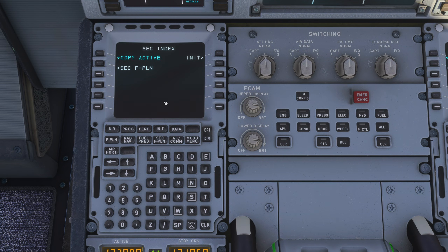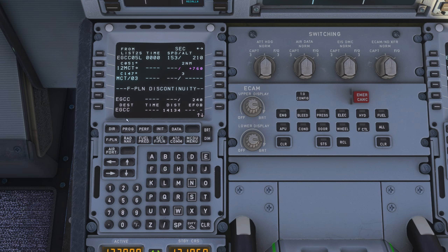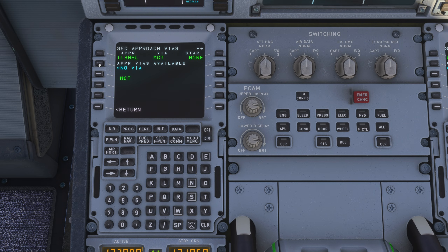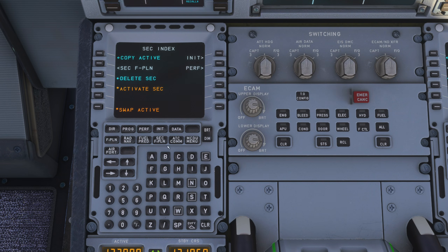Now let's take a look at the secondary flight plan page. The buttons are now active. We can copy the active flight plan and prepare for an emergency return, in case of an engine failure, for example. Let's select Manchester as a new destination right here, as well as the ILS 05 left arrival with no STARs and no VIAs for now. Now this is the flight plan. If we go back, you can see we have new buttons: delete secondary, activate secondary, and swap active, as well as init and performance page.